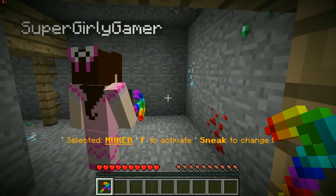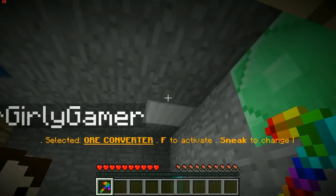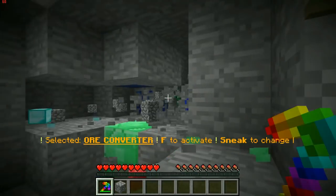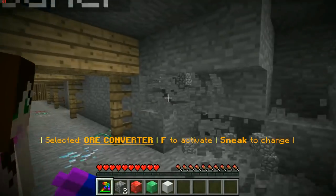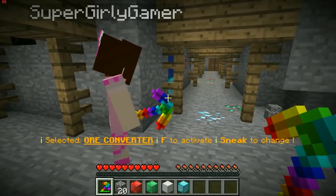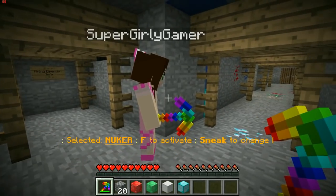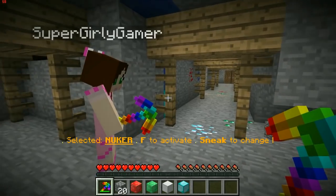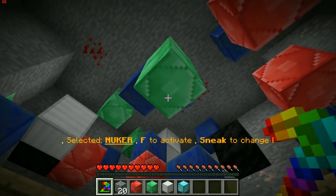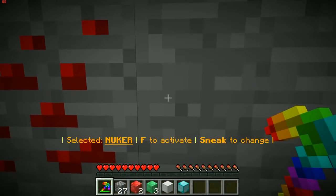Wait, I have a pickaxe too — we both have one! Okay, let's build a staircase — wait, there's the nuker! What did I do? You just converted everything into blocks — oh my god, it's awesome! Wait, look how quick this pickaxe is! I want to build a staircase. Hold on, I just threw my pickaxe. So we sneak to switch — yeah okay. Are you doing the nuker? Do it!